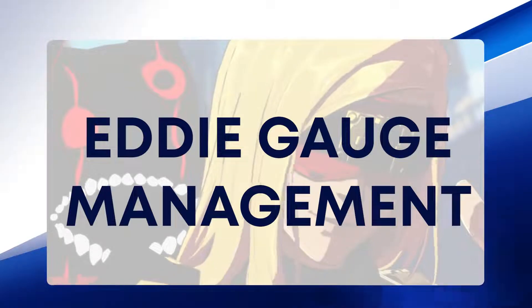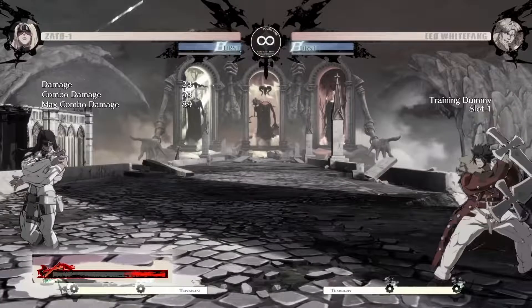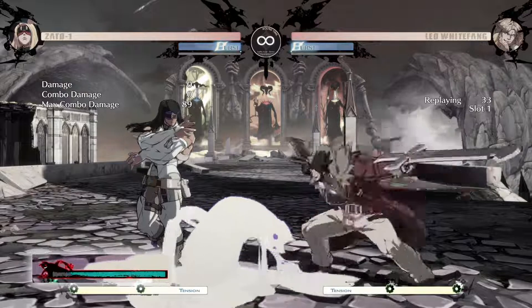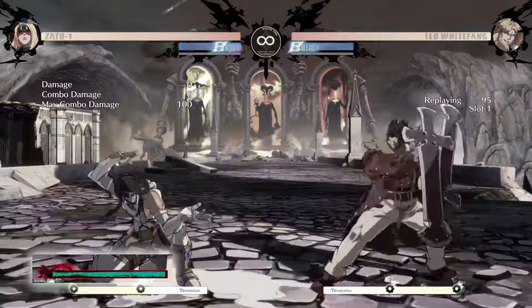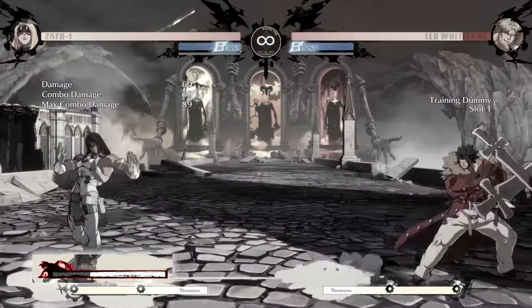Eddie has a gauge that depletes when he's active and attacking. The gauge refills as Eddie is off the screen, and using a manual unsummon results in the gauge refilling much quicker than if you let it run out. When Zato is hit while Eddie is active, or when Eddie has depleted, your Eddie gauge turns red and refills over time. While the Eddie gauge is red, the player is locked out of using Eddie. When Zato blocks an attack while Eddie is active, your gauge turns white and refills very quickly.